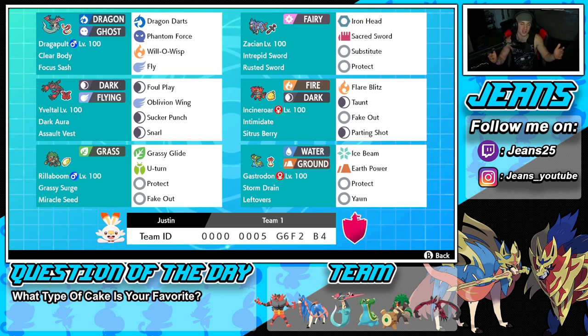Starting off in the top left corner with the one and only Dragapult. One of my favorite Pokémon for Sword and Shield ranked battles — tons of fun and a really cool design. We got Clear Body, Focus Sash as the item, Dragon Darts, Phantom Force — both for attack — Will-O-Wisp for burns and Max Guard when we Dynamax, and Fly for coverage and a speed boost when Dynamaxed.